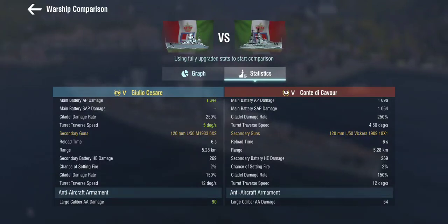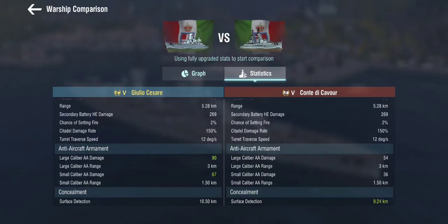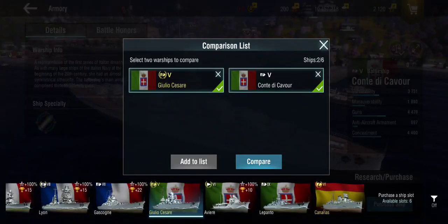The Cesare doesn't get auto secondaries. The AA on the Cesare is better than the Cavour's, but only marginally — it's just there. Concealment is actually pretty bad on the Cesare; the Conte di Cavour has better concealment. So that's how those two compare.